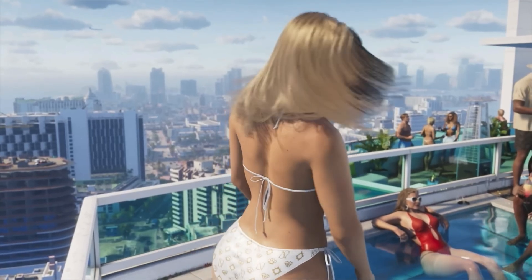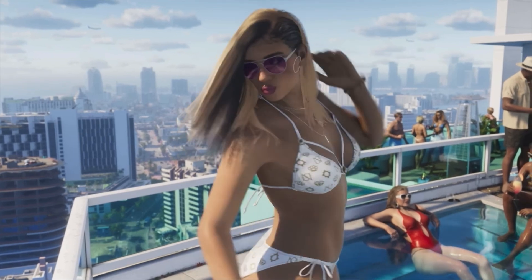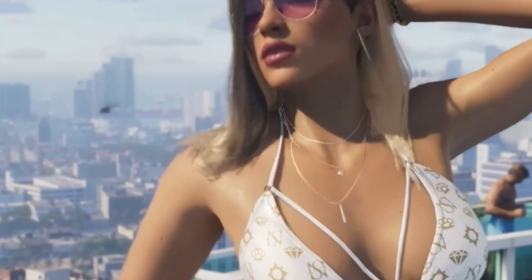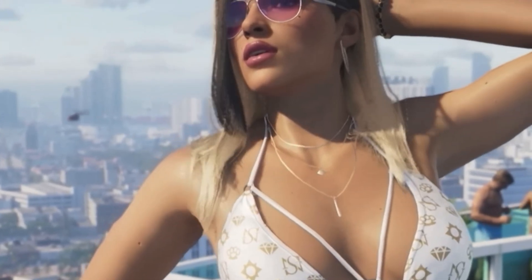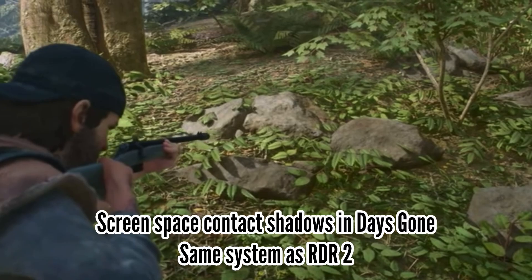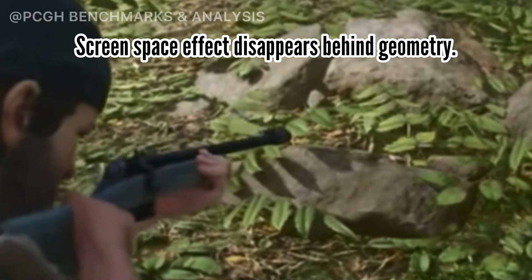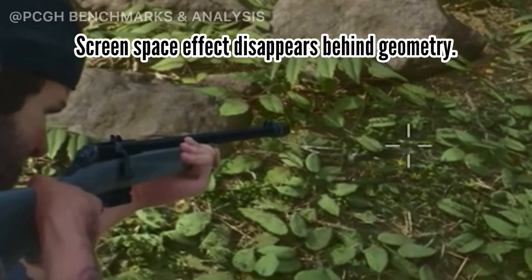It's pretty hard to tell how Rockstar is handling shadowing, but in this scene where Lucia swings her hair, you can see how each strand casts its own shadow. This could indicate the use of ray-traced shadowing, or more plausibly, it's a carryover of the screen-space shadow system from RDR2, which is capable of producing detailed micro-shadows that standard shadow maps wouldn't have the resolution to render.